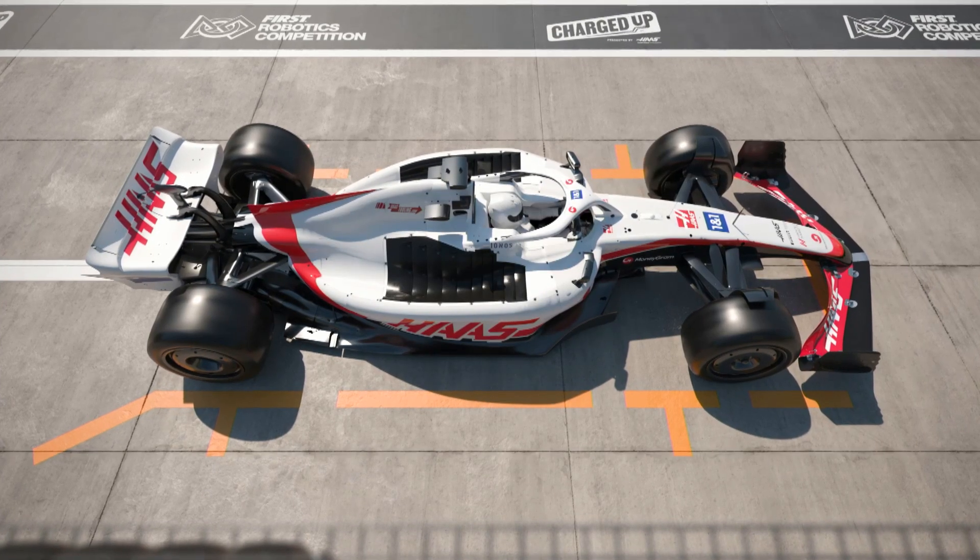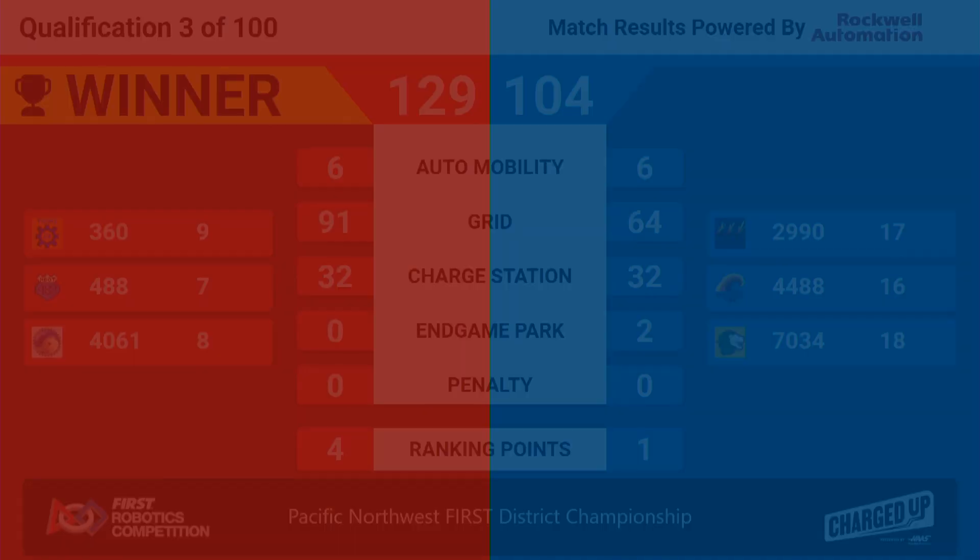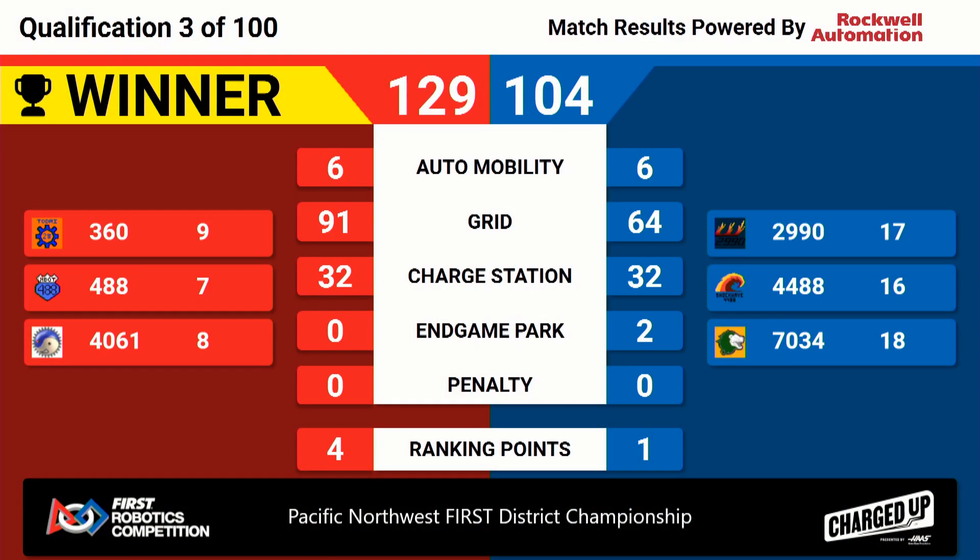After referee review, Qualification Match 3 results have been certified as a Red Alliance victory. 129 points Red to 104 Blue, and four rank points for each of those Red Alliance teams to get their rank point averages started. One rank point for each of the Blue teams, coming from the charge station bonuses — some points in autonomous and some points in the endgame. And that's all she wrote for qualification match number three.